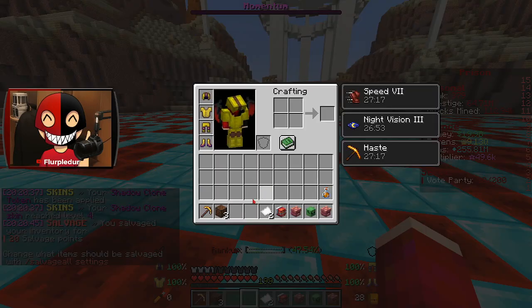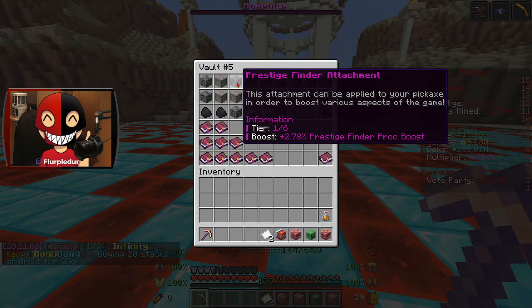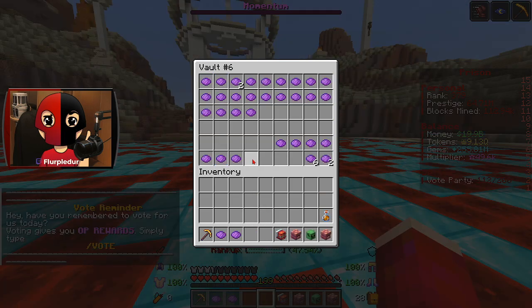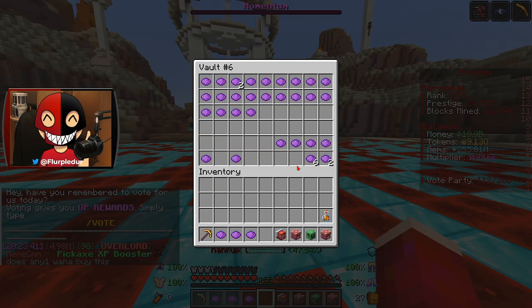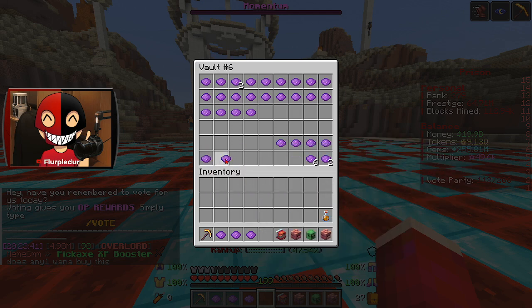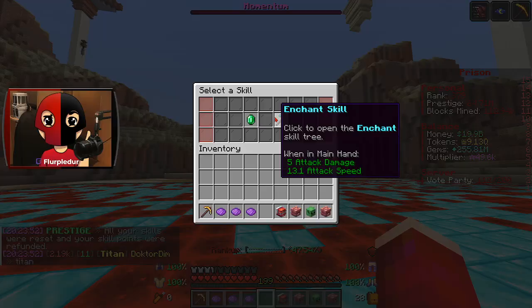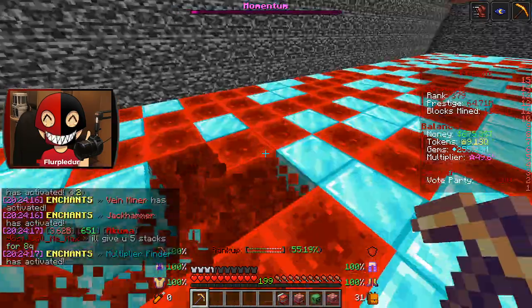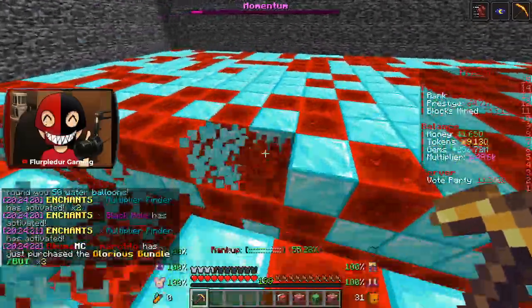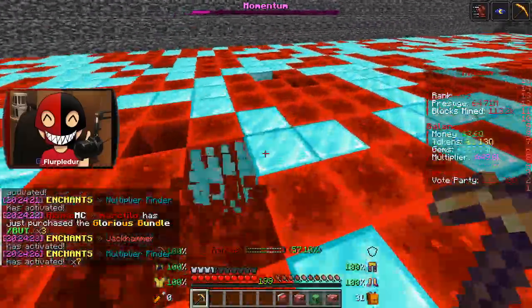I don't have an attachment for Prestige Finder, so I'm going to go ahead and throw one of those on there. Now with all that out of the way, I'm going to reset my skill points and fully lean into this enchant skill tree. I also have some keys I'm going to be using later on — they're going to help us get a mad amount of levels into Prestige Finder and hopefully a lot into our gem enchants.